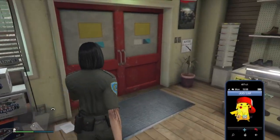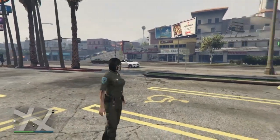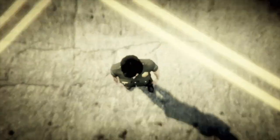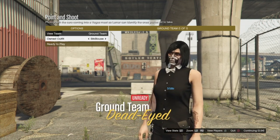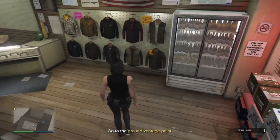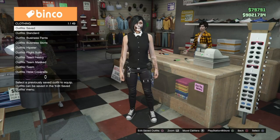Once you have this outfit on, start up or join the merge mission Point and Shoot. When you're in the mission, go once to the right and the belt will merge onto the outfit. Go and save this outfit — that is outfit three complete.